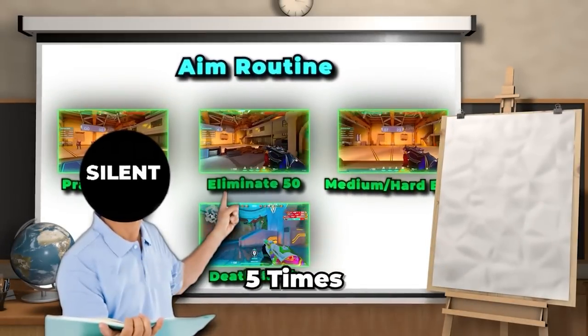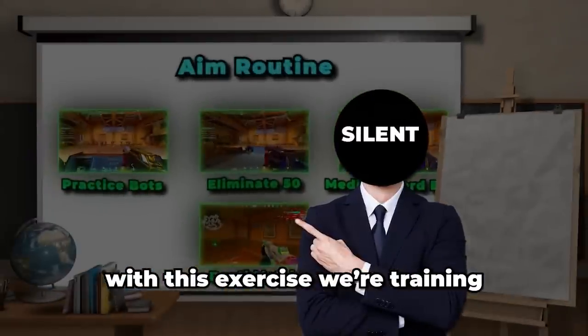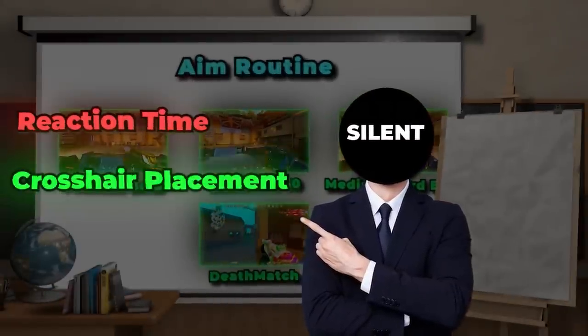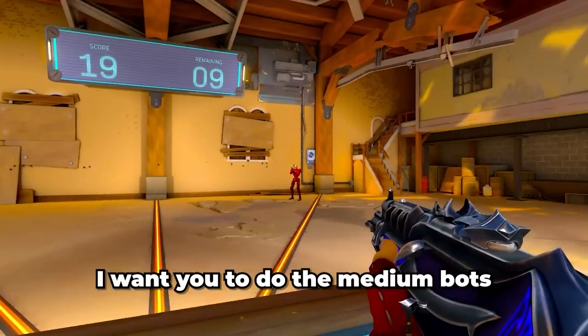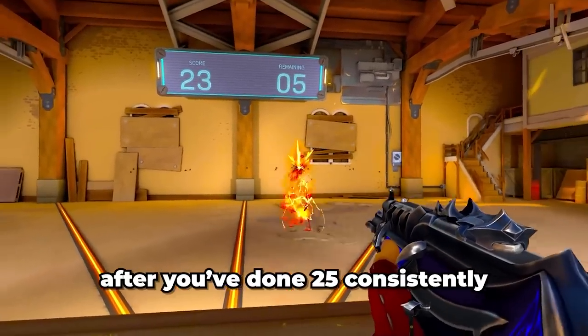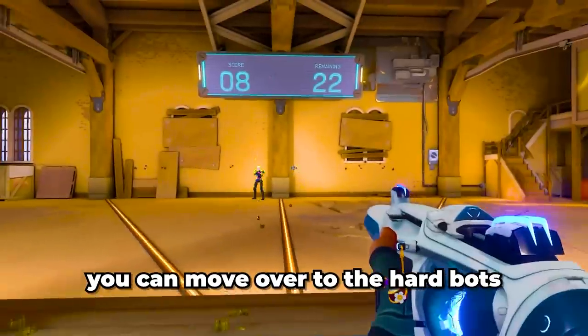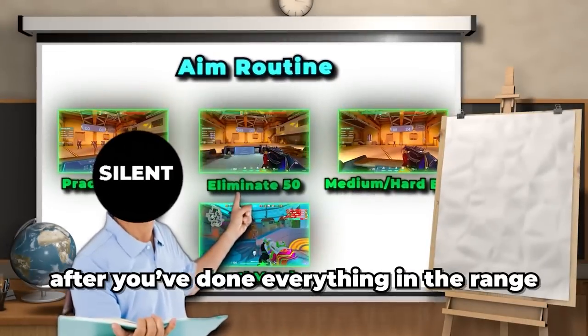After you've eliminated 50 bots five times, move over to the medium or hard bots. With this exercise you're training your reaction timing, crosshair placement, and mechanical aim. Do the medium bots until you can hit 25 consistently, then move to the hard bots. Do either medium or hard bots 10 times total.